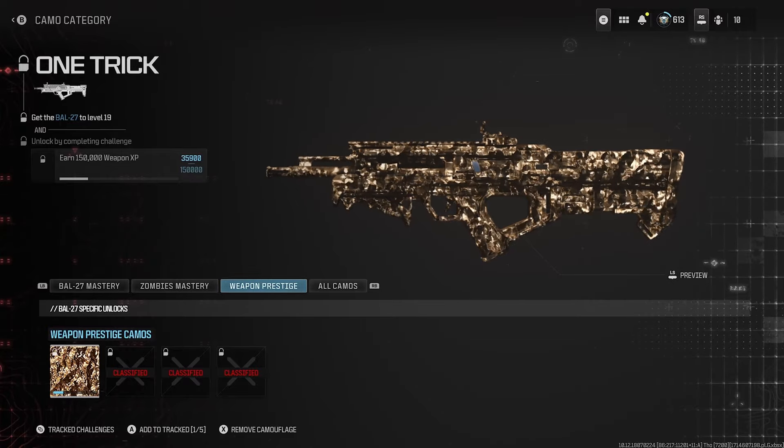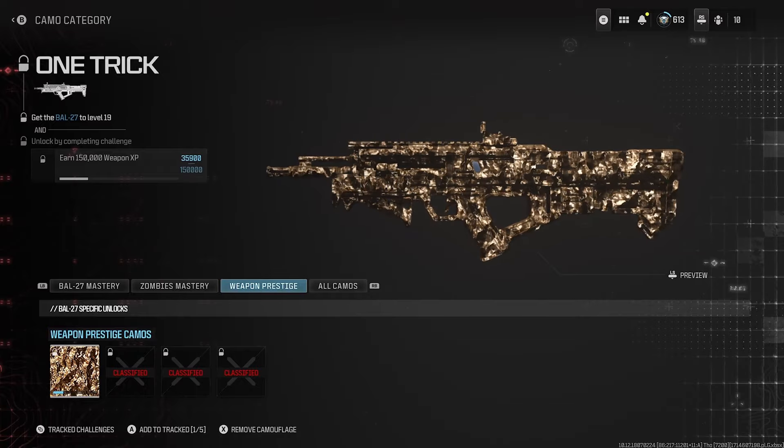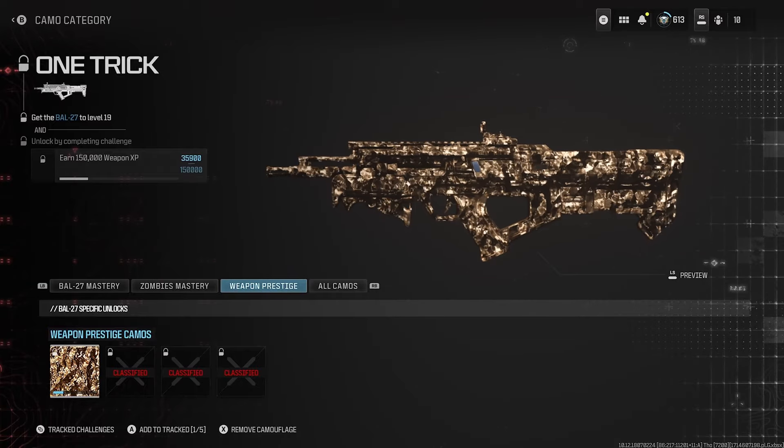All you have to do is earn 150,000 weapon XP. I haven't even been playing the game that much and I already have 35,000 XP toward this camo. Remember, you have to max out your gun before you can unlock this camo.